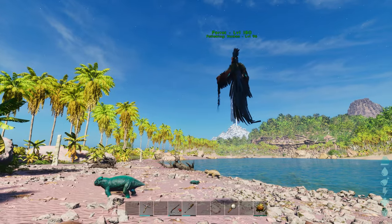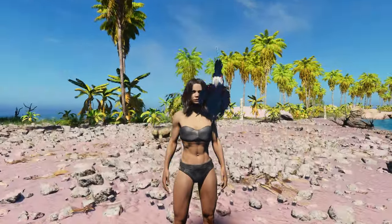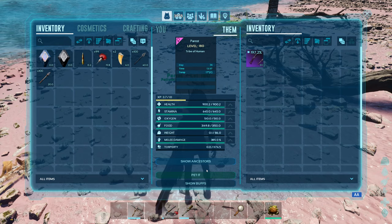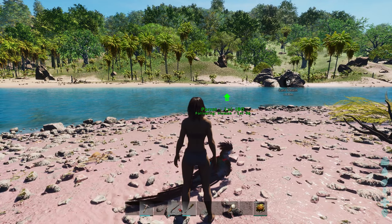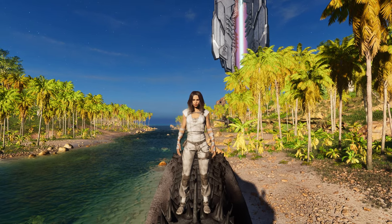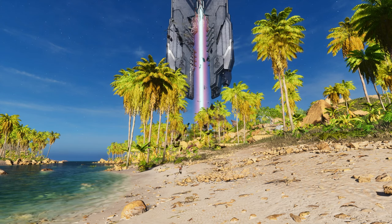Bonus: the Parrot. This shoulder mount really doesn't do much, but it does it very well. The only reason it made this list was because it's bright, colorful, and it makes funny noises. The Parrot will give you a small experience boost when you pet it, just like a Lystrosaurus, and that's pretty much it — it's just nice to have around. What's your favorite ARK creature? Let me know in the comments below, and subscribe to the channel for more survival game content. Thanks for watching.